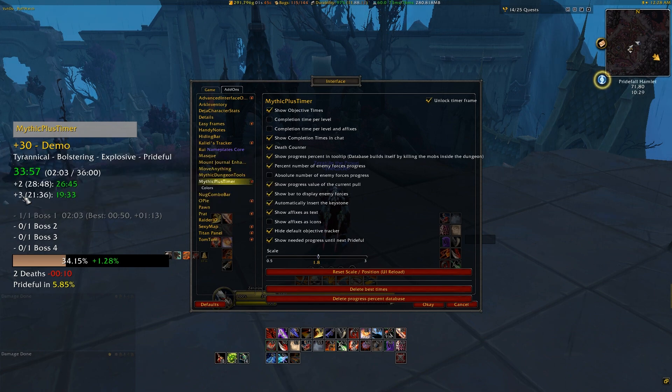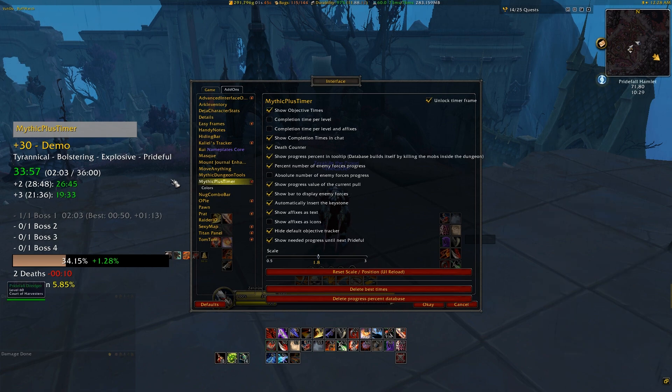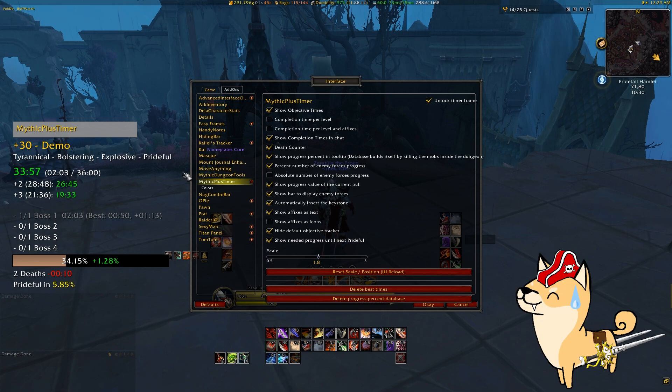Doing this will put the add-on into demonstration mode — basically, this will just let you actively see what will be changed based on your choices. Just so it's easier to see for the video, I've also bumped the scale of the add-on ridiculously high, but you can adjust that up or down by clicking and dragging the scale slider at the bottom of the menu. For now we'll just stick with this really large font just to make it easier to show you guys how it works, and hopefully I don't forget to turn that off after I'm done recording, because that will be extremely annoying in a key if I forget. Place your bets now to see if I remember or not.